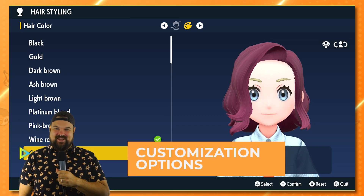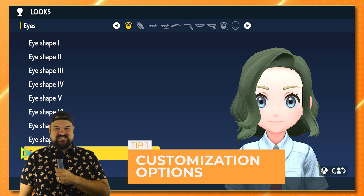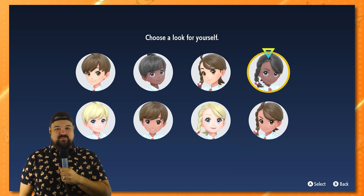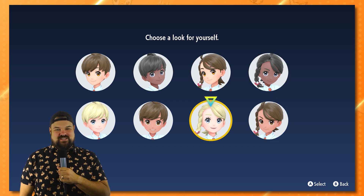Don't sweat customization options at the beginning of the game. You will be able to change these at any point of your journey with a quick touch on the D-pad. Virtually everything can be changed, but make sure you select the skin tone you'd like.